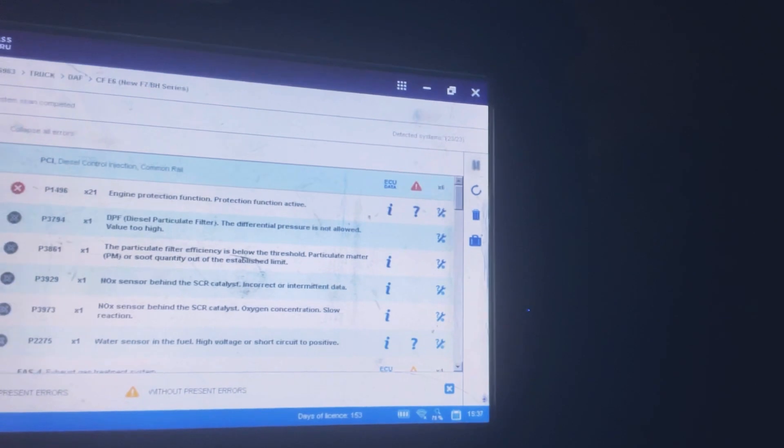Welcome back to another video. I know I said I wasn't going to do one till the new year, but here I am working in between. This industry doesn't stop. With this one, we've got an engine malfunction, an engine derate, and soot level high on the dash. The system has an engine protection function showing in red, which means it's a power limit. We also have a DPF fault - the differential pressure is not allowed and the particulate filter efficiency is below threshold.